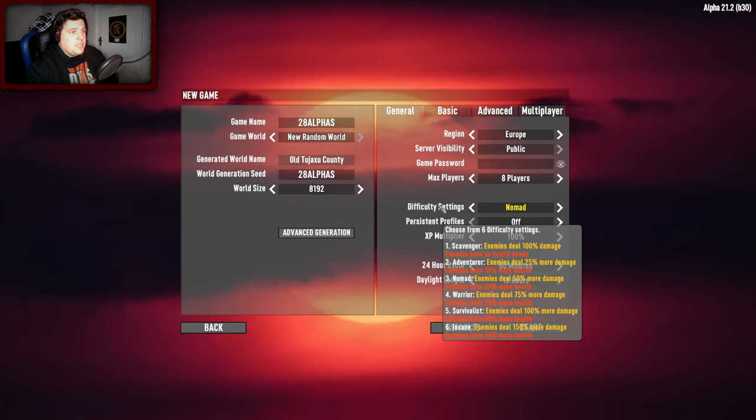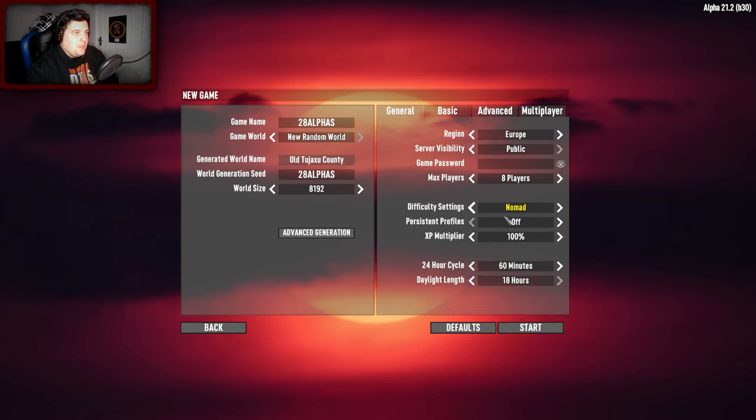Level one is Scavenger - enemies deal 100% damage, enemies have no health bonus. Number six is Insane - enemies deal 150% more damage, enemies have 50% more health. We're going to stay with Nomad. We want the server not listed - this is the multiplayer section.